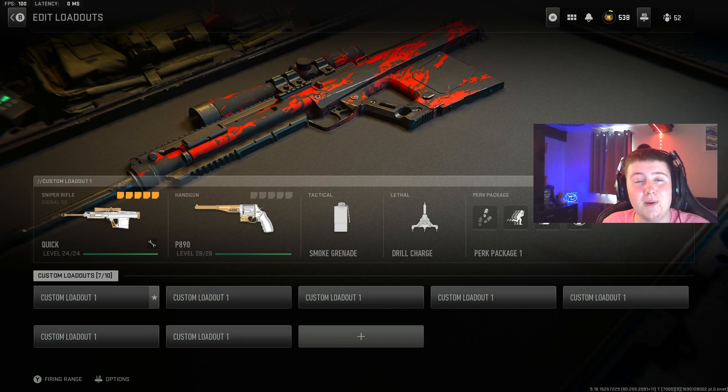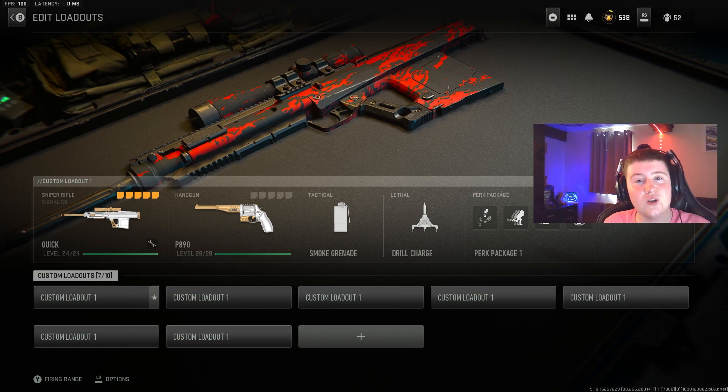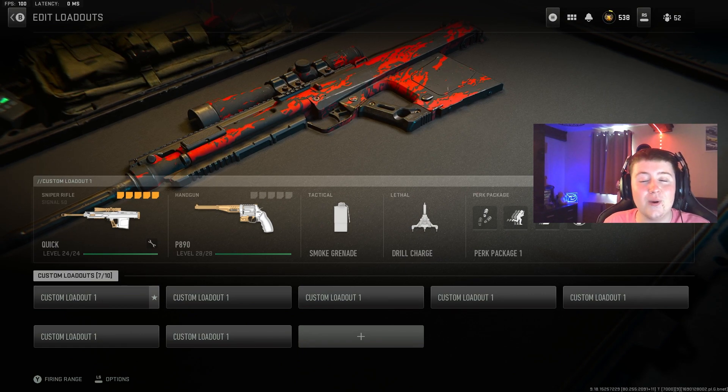As you can tell by that gameplay, this gun is probably one of the best pistols they've added in a while. It does remind me of back in Warzone 1 when the dragon breath shotgun was around — it just kills way too quick. It's also a bit like the DMR but close range.